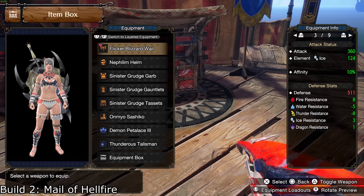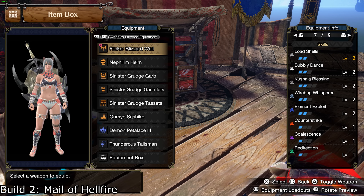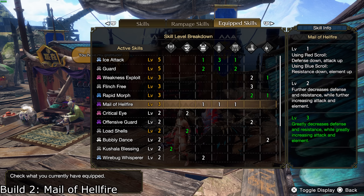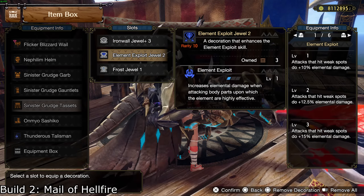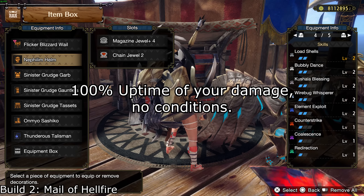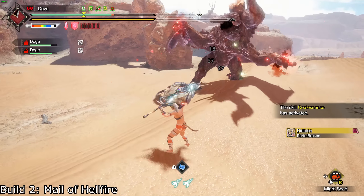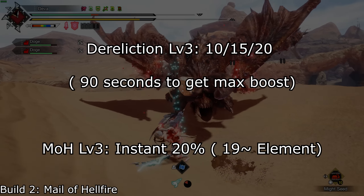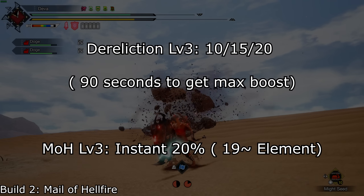Build 2 is stronger than the first one and is surprisingly another non-dereliction set — specifically Mail of Hellfire. This is your best bet for elemental SAD builds. Mail of Hellfire was never really used before, or only 1 piece at level 1, because the armor parts were uncomfortable and made it automatically bad. But now with so many skills available as decos — such as Kushala's Blessing, burst, element exploit, and more — it doesn't matter, you can just slot them in. It simply hits harder and has 100% damage uptime since it has no required conditions. You just switch to the blue scroll and you have max element. Also, thanks to the new augment levels, the base element is much larger, so 20% is even more than it used to be. It's about 18-19 extra element compared to dereliction's plus 25, but dereliction takes a lot of time to proc.